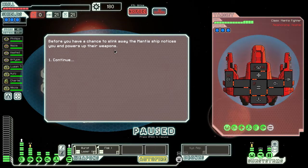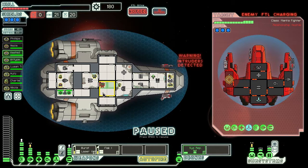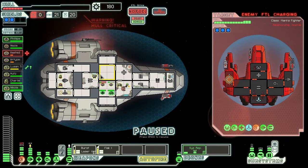Before we can sneak away the mantis ship notices us and powers up their weapons. It looks like a rock man and three mantis guys — we'll focus on their shields. We're out of fuel so we have to beat them, we can't jump away. We might as well send everyone in. Four versus two — we should be fine. We damaged their shields but they damaged ours, and their crew escaped.